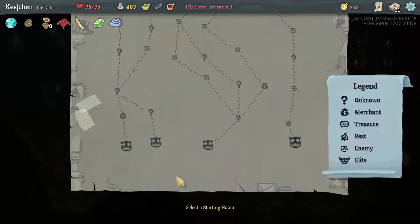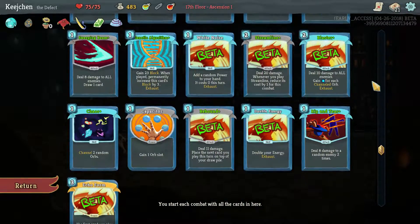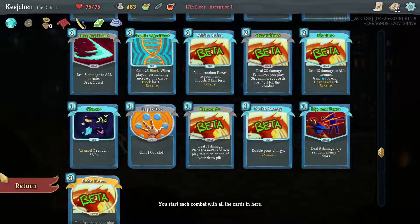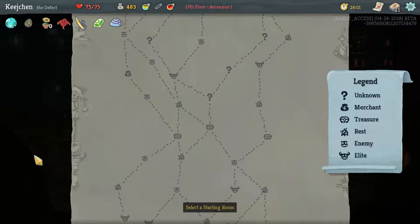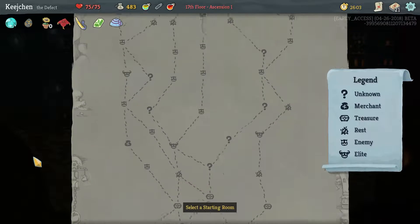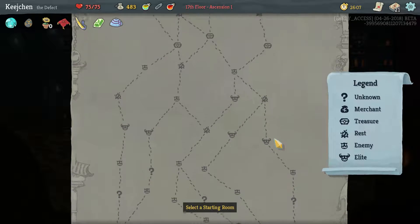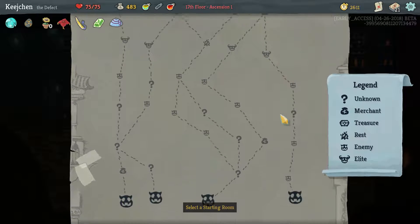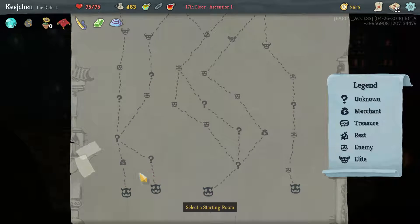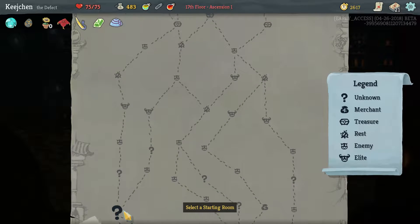Hello everybody, welcome back. We are continuing the defect run where we took the Roni dome, got a semi-decent deck with a lot of beta cards. We've got full health, two is the most we're getting, meaning we're probably making it through the floor. We got 483 gold so let's go through a shop this time.